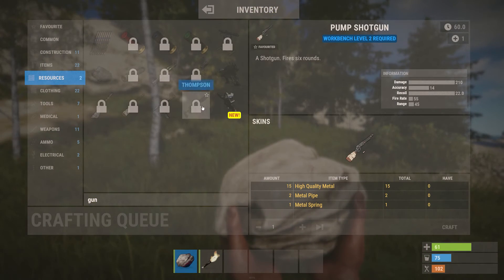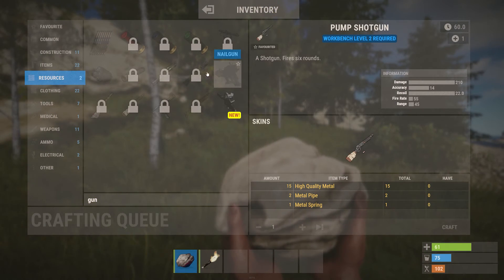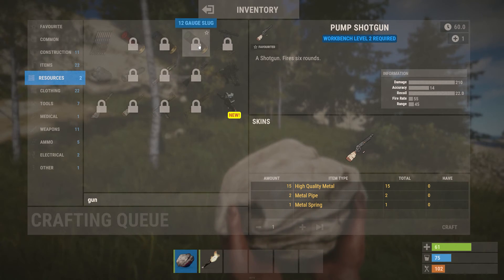Blueprints are the only way to create the locked items in the crafting screen. Once you find an item, you can either choose to keep it or turn it into a blueprint.